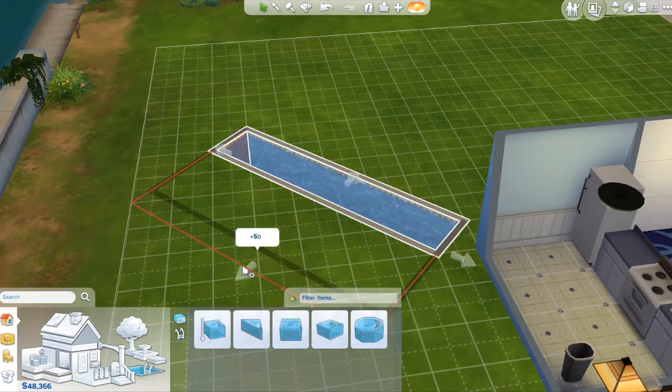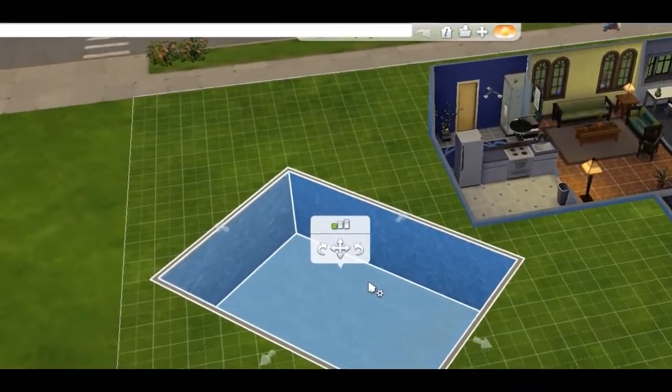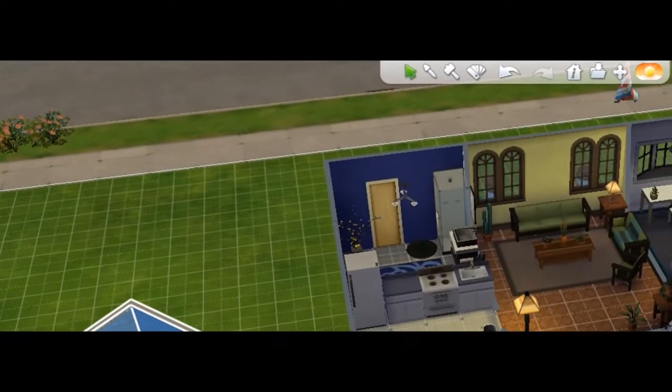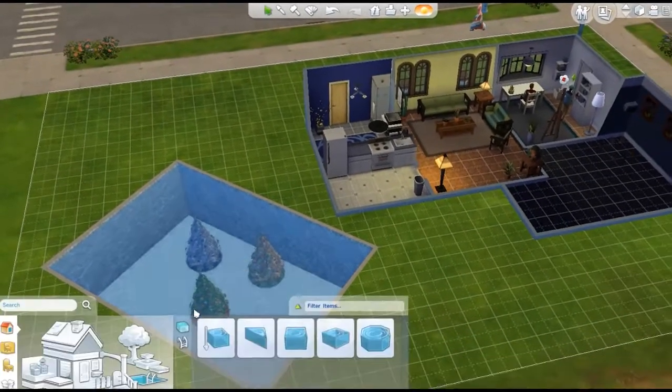One of the best things they added is the move object cheat! Just type in bb.moveobjecton and voila — you can basically move anything anywhere! Finally, you guys, we've been waiting and pleading for this forever. You can move your Christmas tree into the pool if you dang well feel like it. Your sims don't mind, so why should you?